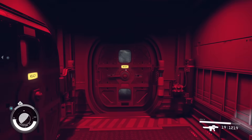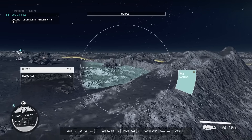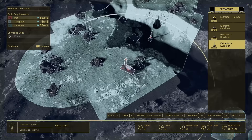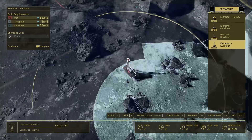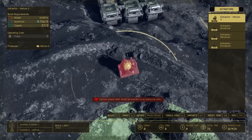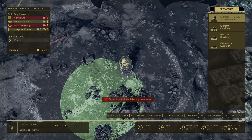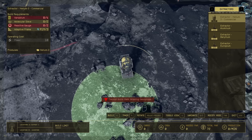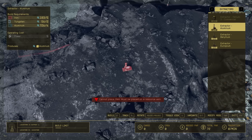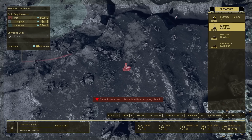Now we're going to go back out here and put down a bunch of stuff. We have power. We're going to go to this again in the view. Hopefully it's not bugged — if it is, just save and load. For the helium-3 extractor I press T to go to the other variant. The super variant of it needs vanadium and reactive gauge, which I don't have. So I'll just deal with that later — I'll place a smaller one or handle it after the video.